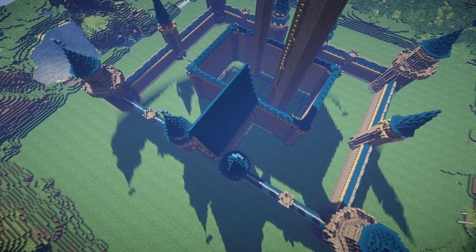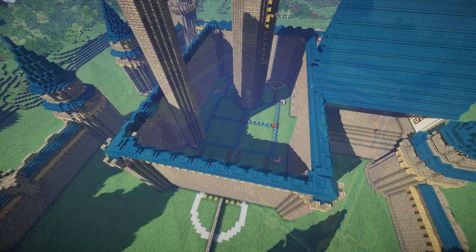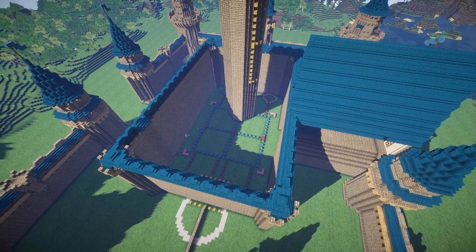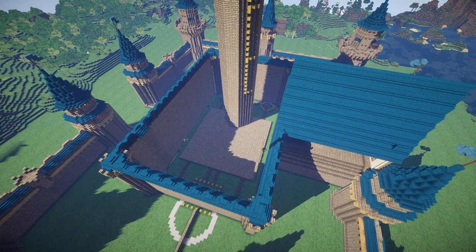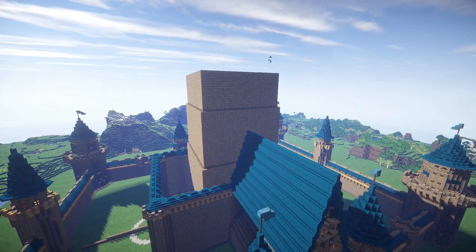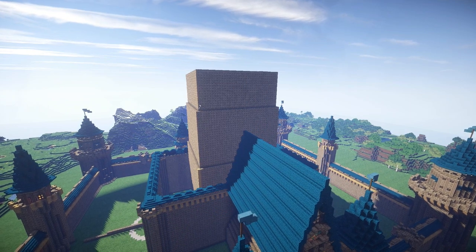Having the front roof section here take shape was a really exciting part of the build. It really meant the build was starting to come together and I could get a real sense of scale — how the building was supposed to add up in terms of numbers and size. But a few things were still wrong, and I had to come back here and trim down the towers that I built originally, then build up with these squares for the central main keep.